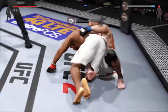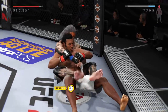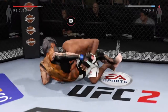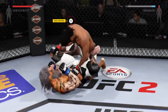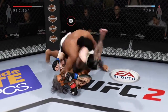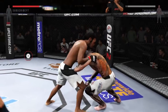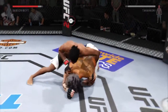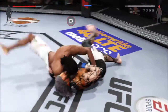He's in half guard. Oh, he sweeps — look at his position now. Nice sweep. He's in full guard. Scramble, scramble! Trying to grab the leg, and he does. He's going to try to take the back. Side control. Nicely done.